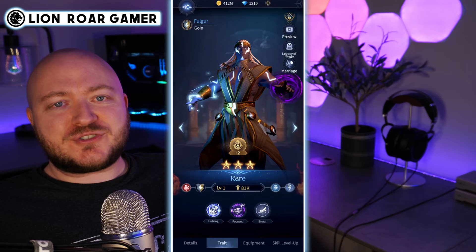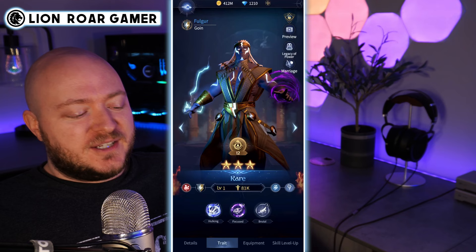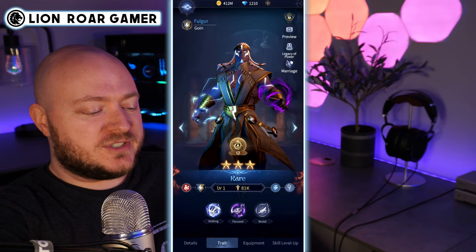We got that Focused trait onto our Fulgur, and it happens to be in the second slot, so it made its own cool hybrid. You can see the Fulgur has a slightly purplish skin, but ultimately we want to get that Fulgur look onto Dravpal along with the Focused trait.